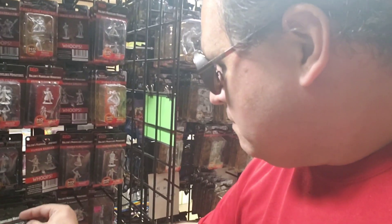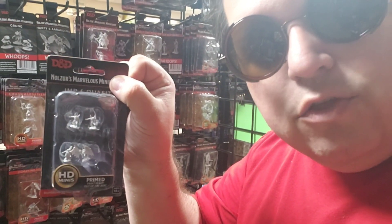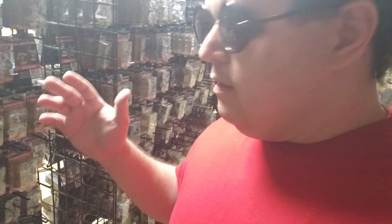Sometimes you can get little imps and quasits — two imps and two quasits for the same price, five bucks. What's really nice about the whole Nolzur's and Pathfinder Deep Cuts line is they're already pre-primed out of the package and ready to go, which means you don't need a spray can. Just pop them out and start painting with whatever paints you've got.